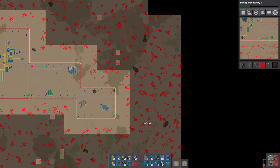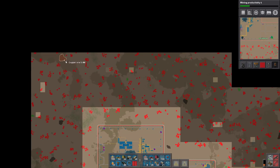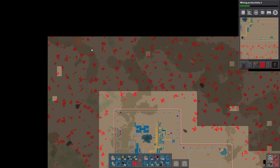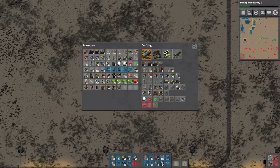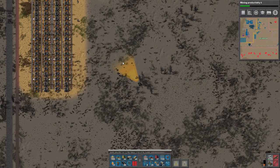Luckily in the way this game works now, the further out you go the more dense the resources are. That's the first thing. And second, they're spread out but once you find them you're going to find a lot of them because they rebalanced the game so you wouldn't have to put up so many outposts.